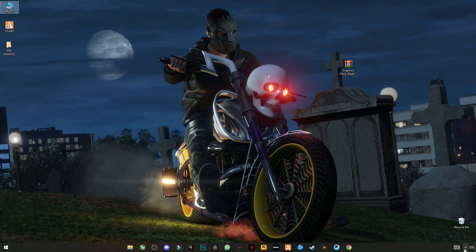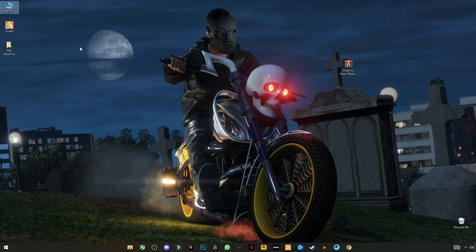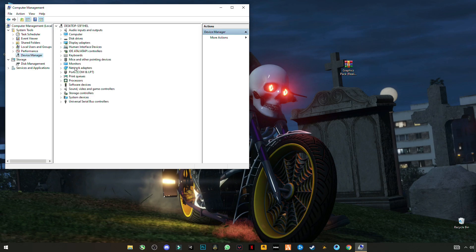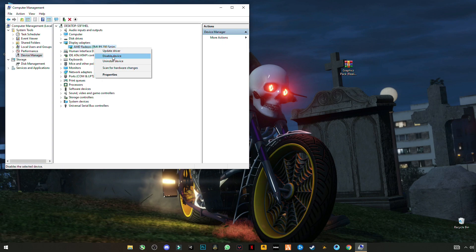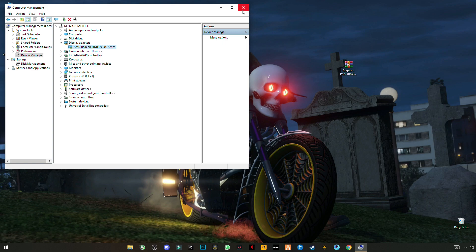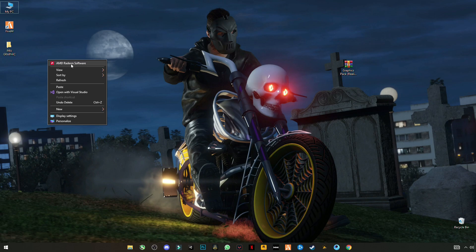Make sure you have updated your graphics card drivers to the latest version. You can update from your graphics card software, or from My PC — right-click, select Manage, go to Device Manager, and locate Display Adapters. Right-click your graphics card and select Update Driver, then Search Automatically. You can also update from AMD Radeon Software or Nvidia GeForce Experience.